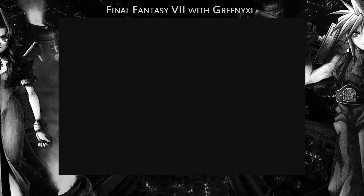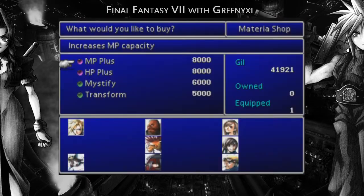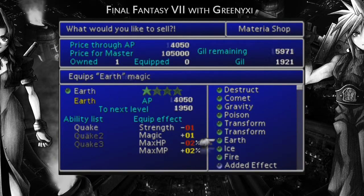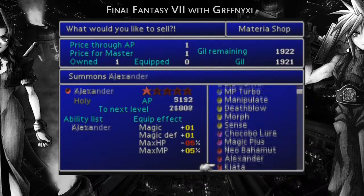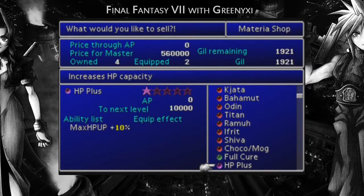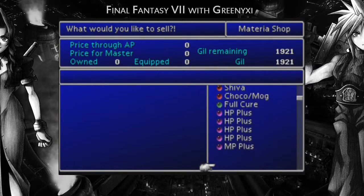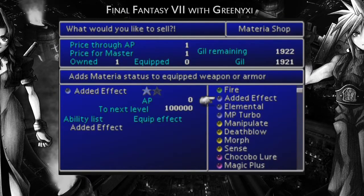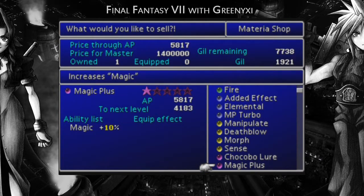Please make yourselves comfortable. I don't want to be comfortable, I just want to buy some crap. We've got two HP pluses, I want another four of those. And we've got one MP plus — we've got another one MP plus. I don't know if we'll actually need it, but I do want to have it. So what are we going to sell? So much materia is only going to get us one gil, and that's because we haven't been using it. Magic plus — I don't think we'll ever be using that.